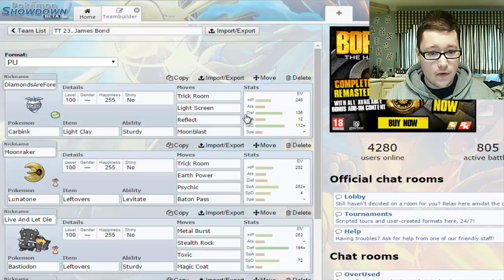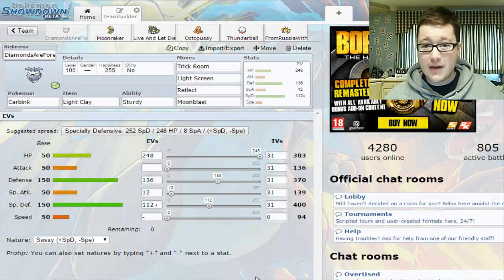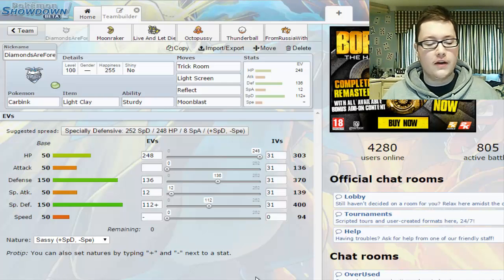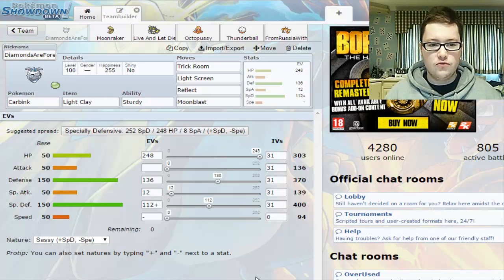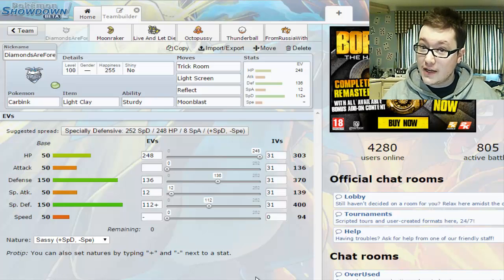Let's get into the team builder and see who we're working with. First up is Carbink — actually the newest member of the team — named Diamonds Are Forever. I've just put this on today; this was originally a Hypno called Goldfinger, but Hypno's really bad, and Carbink does things a little bit better. Carbink is our first Trick Room setter.